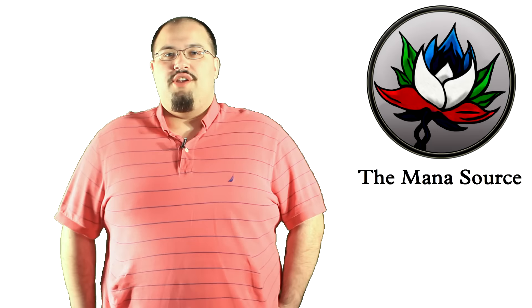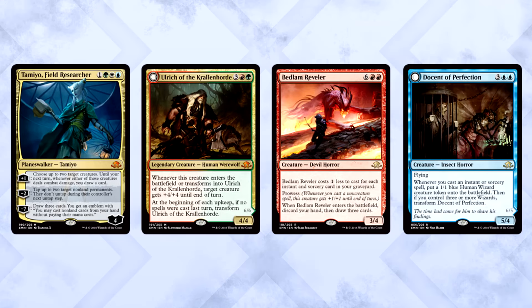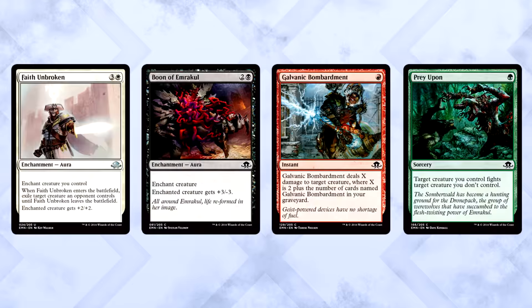When you open your packs, you're looking for a couple things to guide your deck choices as you build. The first and most obvious are bomb rares and mythics — if you pull those, you're obviously going to want to run them. Just be careful and make sure you have the support in those colors, because those cards usually won't be enough to carry you. Don't let a pretty card distract you from a more solid color. Second, and most importantly, removal is king. This has always been true and it'll always be true. The first thing you should pay attention to after opening your pool is the removal — where is it, which colors have strong removal, which have none? More often than not, the most removal will lead you to the most consistent colors for you.